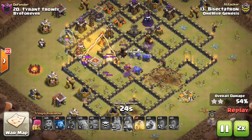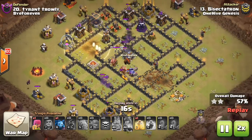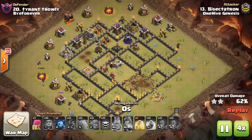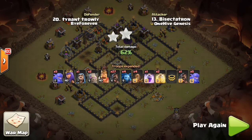The difference in outcome was actually the hog pathing. I hit a triple giant bomb with my hogs and they were all gone. That didn't happen in the first attack, so you've got to be wary of those triple giant bombs. They are rare, but sometimes people set them up by the Inferno. They can trip you up, so you've got to be careful.